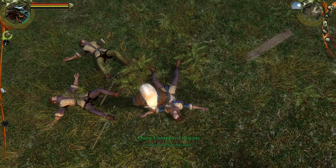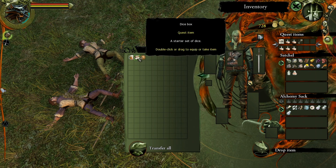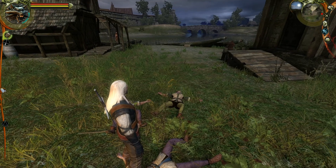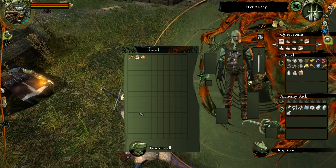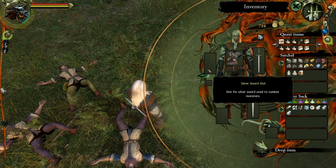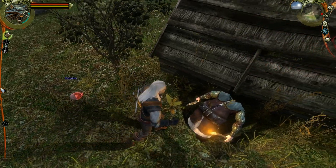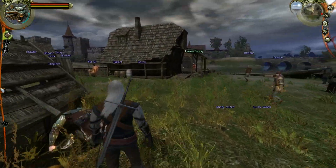We completed the quest against the racists, gained a level, and got a dice box starter set — a handy item for gambling. There are more dice boxes to pick up too; they're quest items so they don't clutter the inventory. Got some rusty swords that I can probably sell — though being rusty, they won't be worth much. We did chop one guy's head off though, which is satisfying.